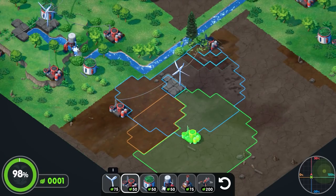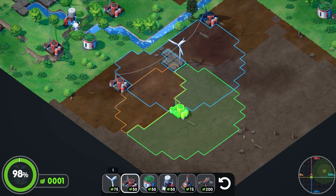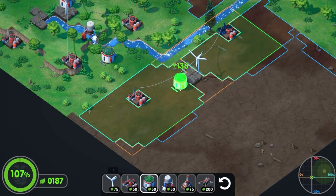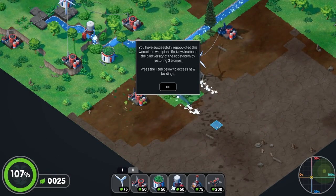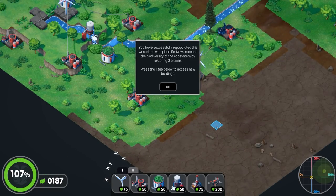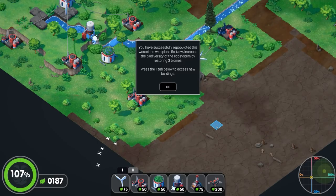We'll take advantage of this — there, there. That would leave me with one, that would be a failure state. I guess this will do it. 'You have successfully repopulated this wasteland with plant life. Now increase the biodiversity of the ecosystem by restoring three biomes. Press the tab below to access the new buildings.'